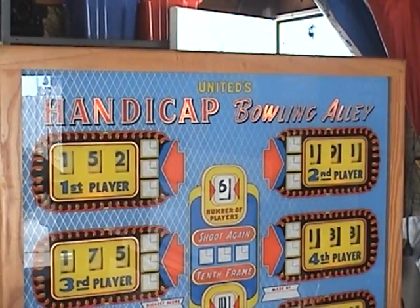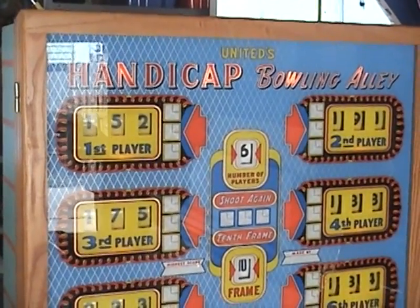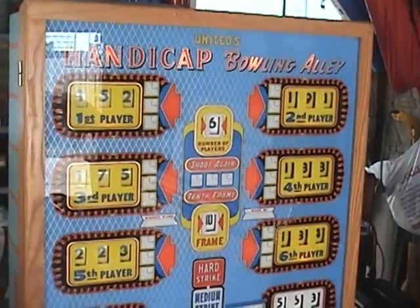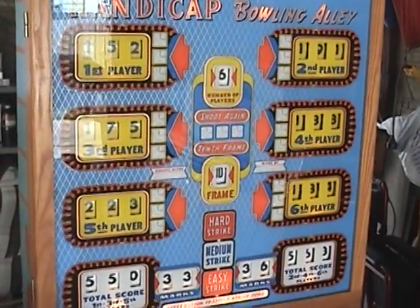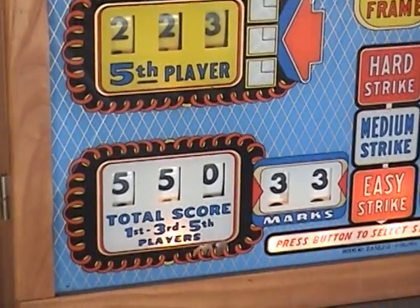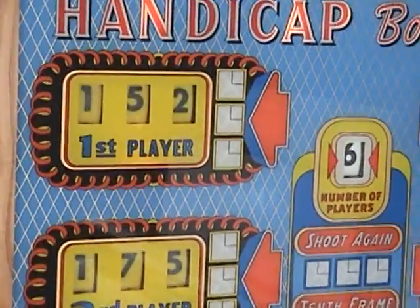Here we have a 1959 United Handicap Bowling Alley. One of the neat features of this game is that not only do you have your individual scoring for the six players, but you also have a total score that divides up each side into teams. They only had, I believe, three bowlers that did this, and this is one of them.